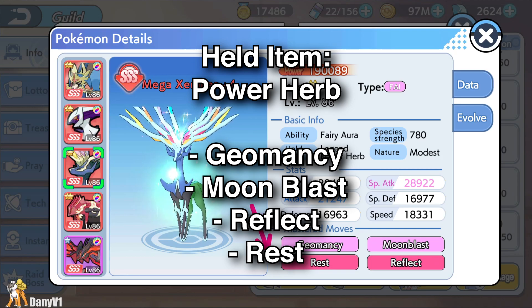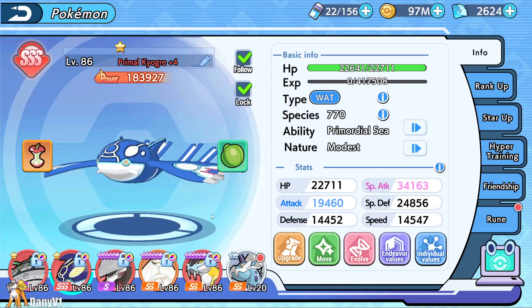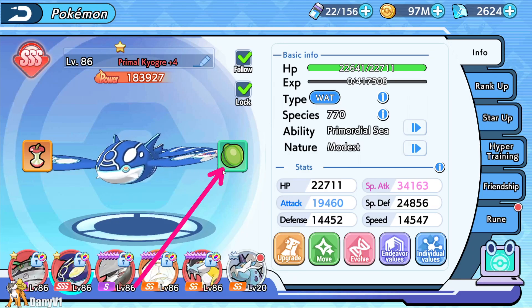Related to moveset, it's exactly what you are seeing right now. We use Geomancy, Moonblast, Rest, and Reflect. And remember, the best thing about Rest is that you are using a Lum Berry, so that means you are going back to full HP and you will wake up instantly.